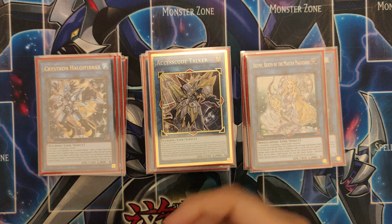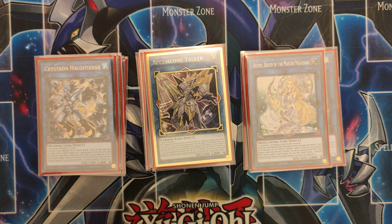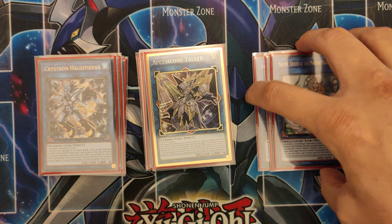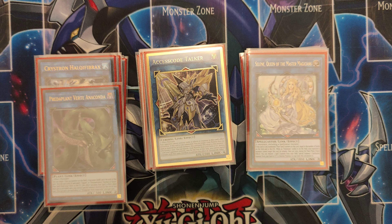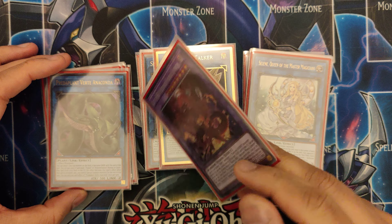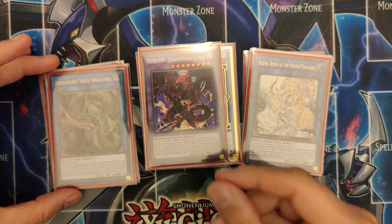Access Code really ends games and this deck does need a bit of firepower — it's quite lacking, but Access Code brings that firepower. Clear the board, remove stuff, and just swing for 5300. I play the one Anaconda and the one Destroyer Phoenix Enforcer — amazing card. I'm quite surprised how good it still is in this deck.